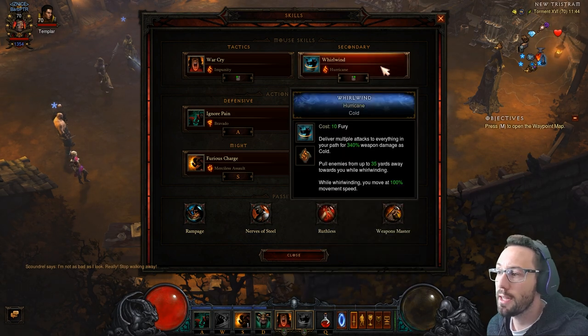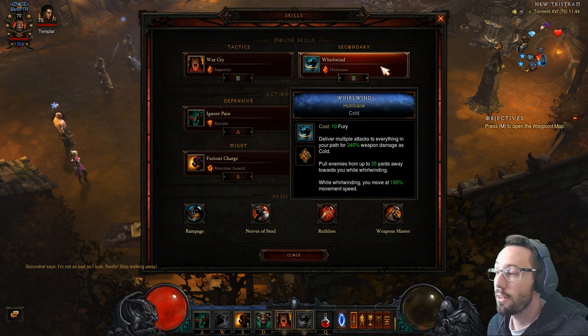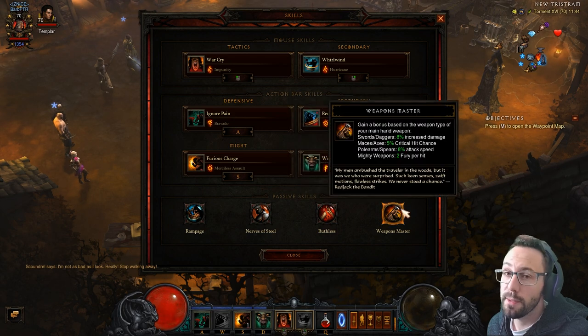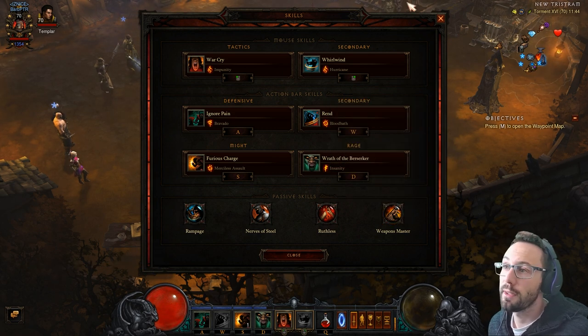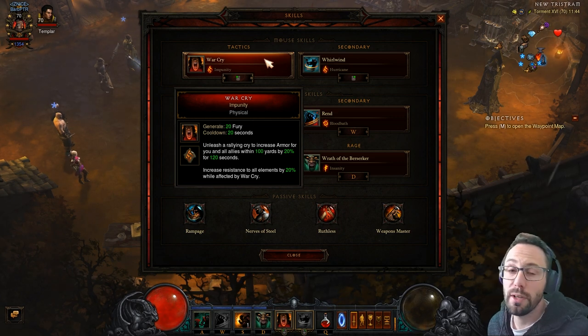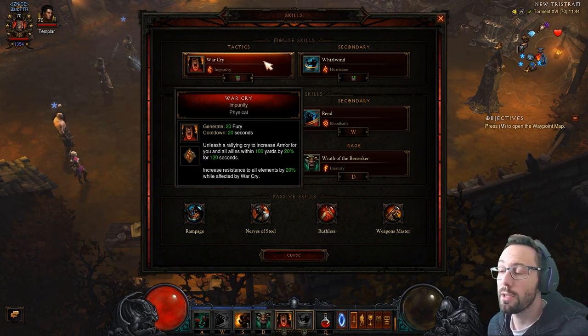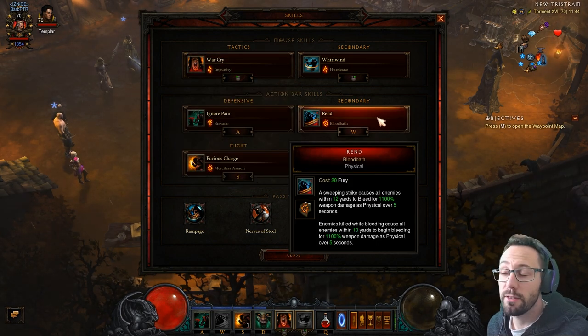For skills: Whirlwind Hurricane — this pulls stuff towards us because we want to vortex enemies in, 35-yard pull, not too bad. Weapons Master is our mechanism for generating Fury — the Mighty Weapon generates 2 Fury per hit, that's why the weapons need to be in that specific order. If we run dry we can pop War Cry to get more Fury, and it also gives us All Resistance helping with toughness. We've also got All Res gems in our gear.